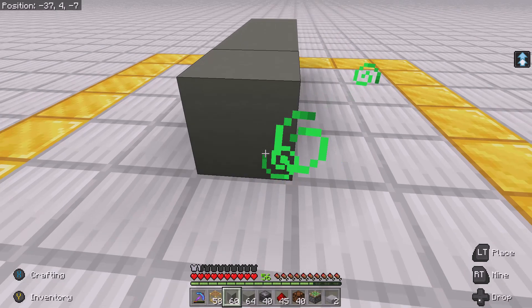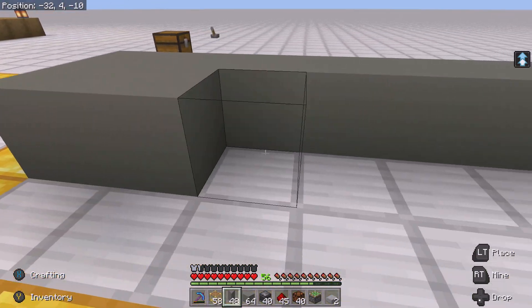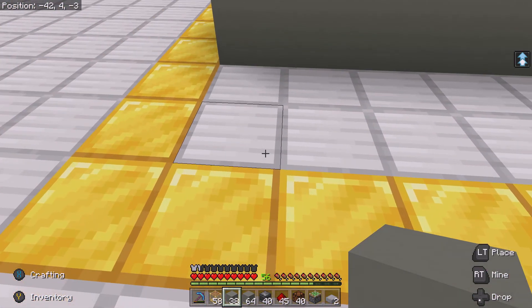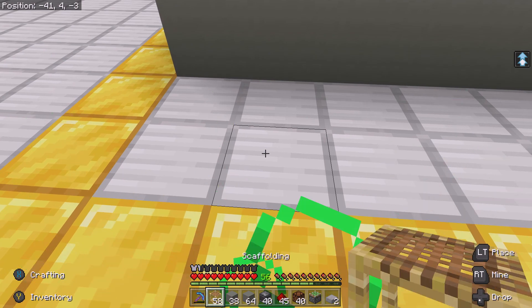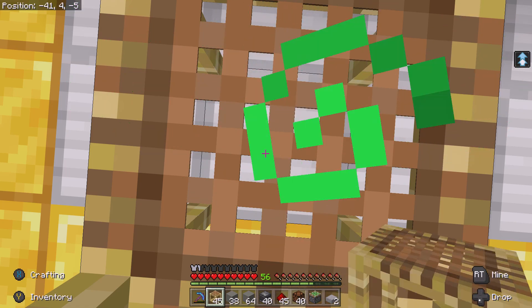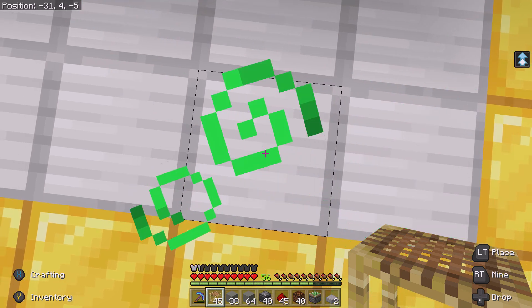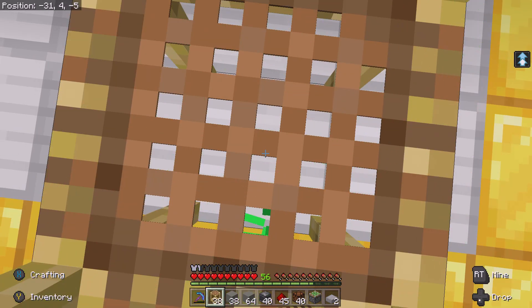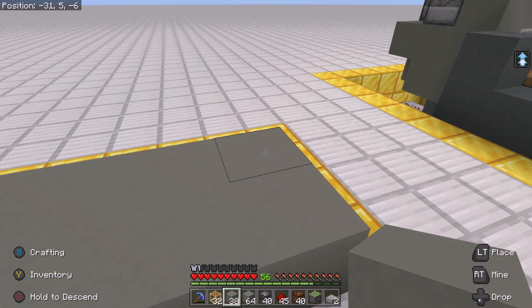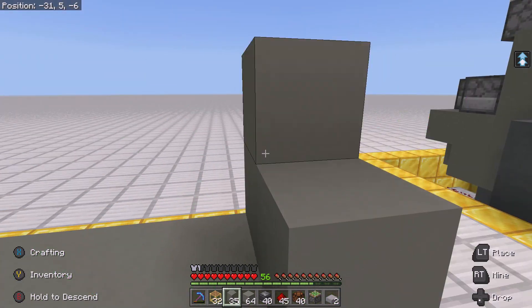Start off by placing a row of blocks in the center and behind it. Let's put up some scaffolding blocks here and over here. Let's go ahead and bring up this row, a total of 13 blocks counting the bottom row.